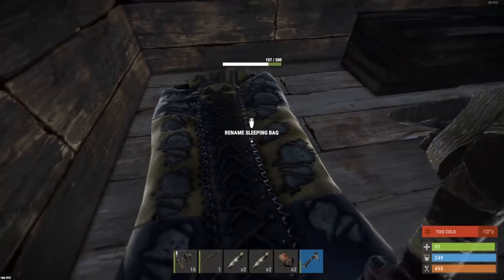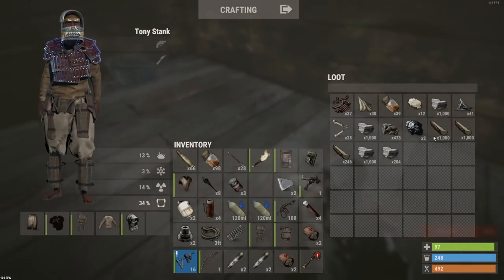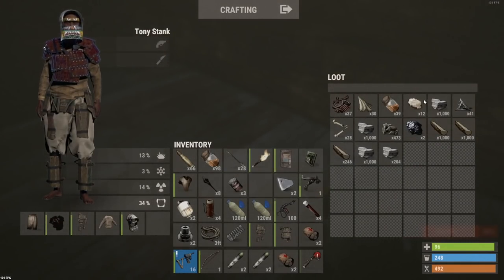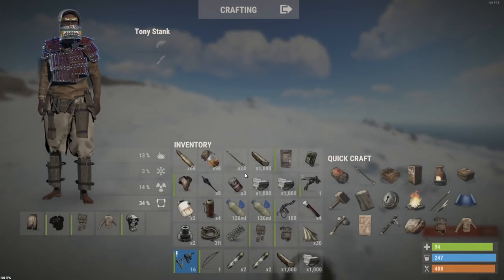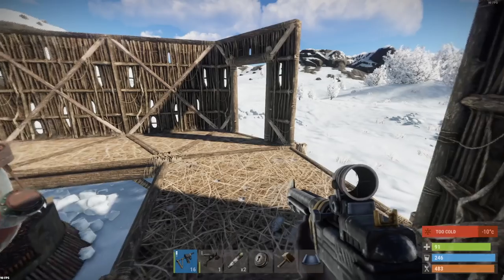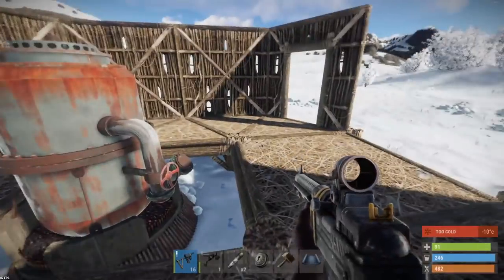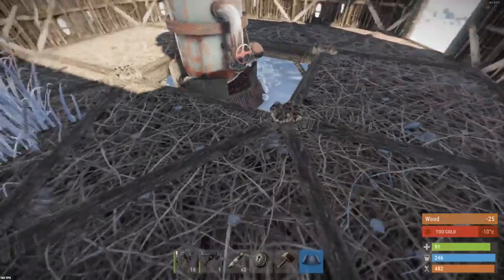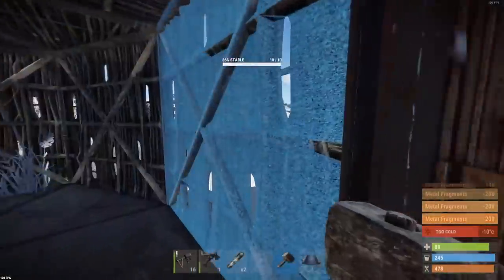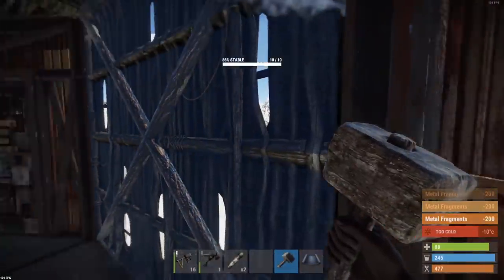I'm going to destroy this before I check that. Actually I'm pretty happy with that - there's quite a bit of stone in there. I don't need blades. Not a bad raid at all, pretty happy with that. We'll take that. From a little bit of low grade - I wasn't recording that. I think this sort of design works. Low grade isn't a really important thing for us right now but at the same time you never want to run out of it.